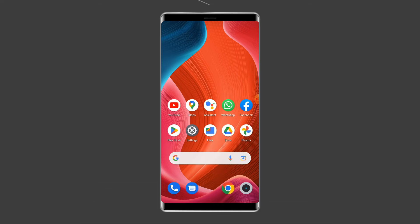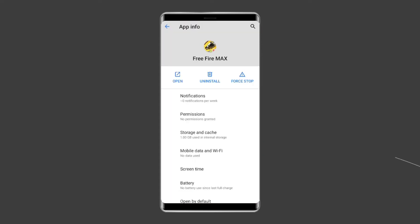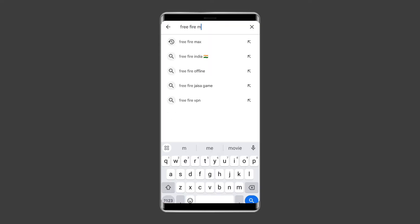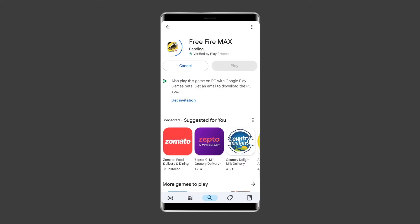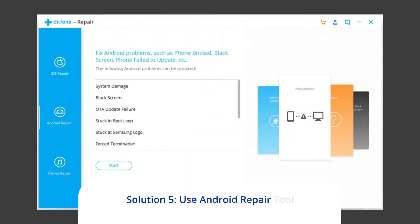Even after applying all the solutions, if Free Fire Max game is still not working, then you can uninstall and reinstall the app. To uninstall, find the Free Fire Max app on your device's home screen, then long press on it and tap the Uninstall option. Now, to reinstall, go to the Google Play Store and type Free Fire Max in the search box. Click on Free Fire Max and then on Install to proceed. Click Accept after reviewing the app permissions. Open the app and see whether the problem is solved or not. Solution five: use the Android Repair Tool.